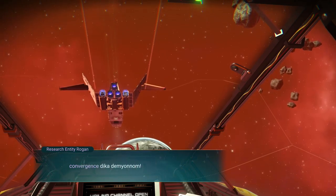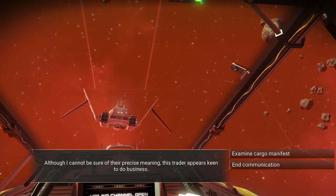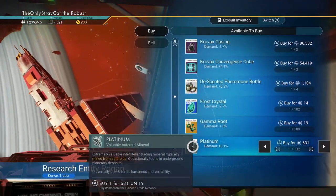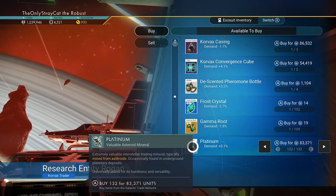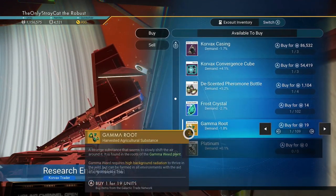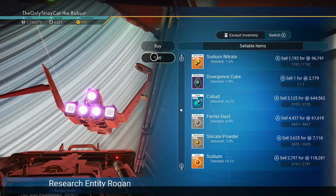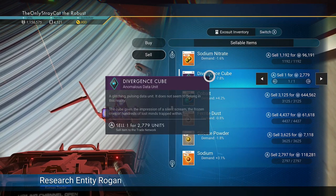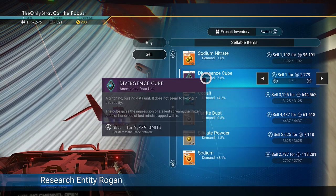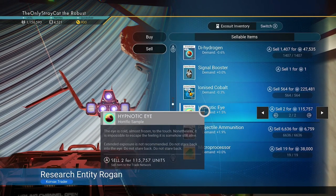A trader appears keen to do business — they have a decent amount of platinum, so I'll take that. They don't have anything else I need though. I'm not sure what to do with the Divergence Cube — I'm sure I should probably hold onto it.